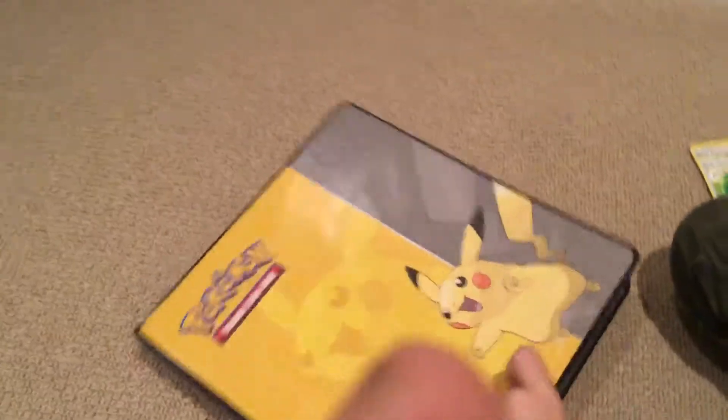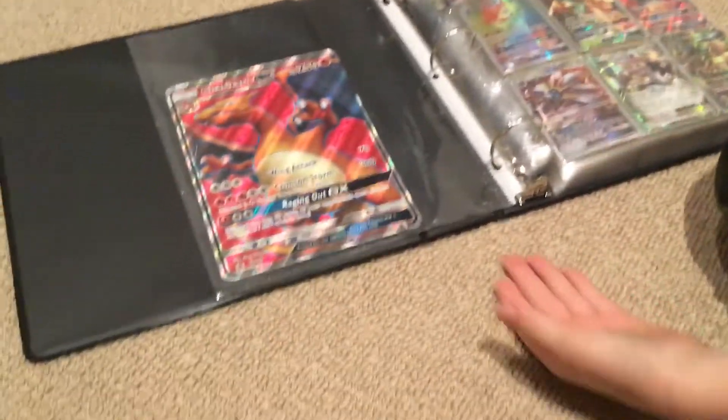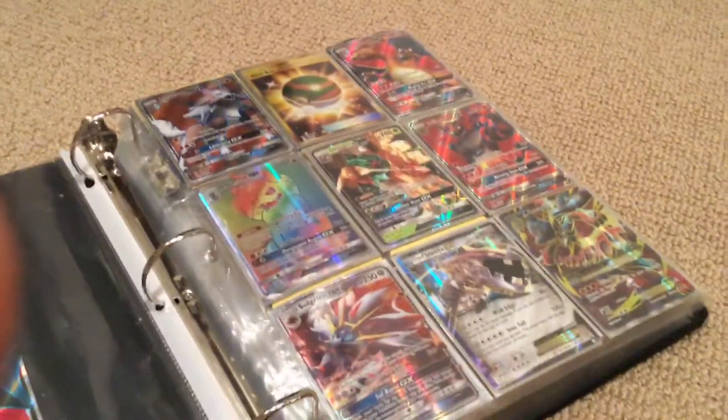All right, then. I have my binder — open up. I have a Charizard GX, a really big jumbo one.